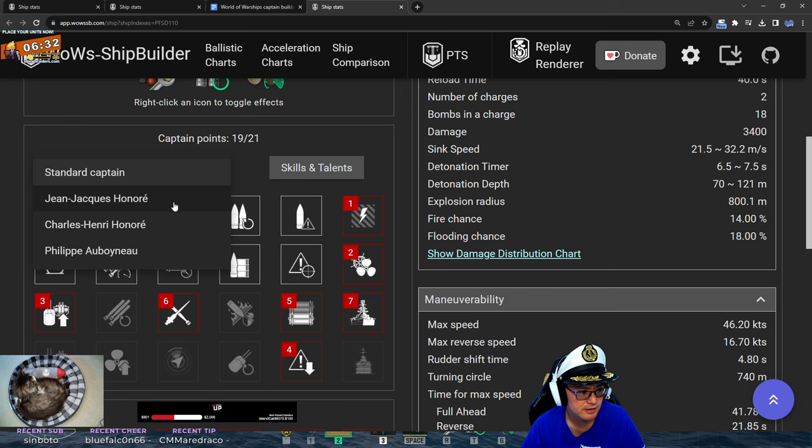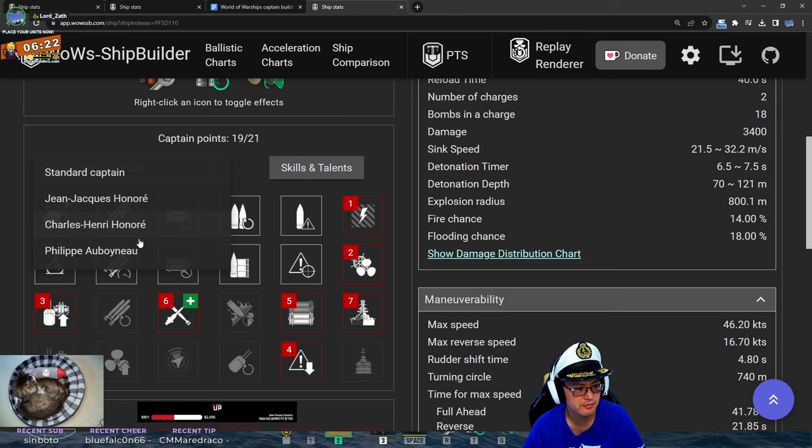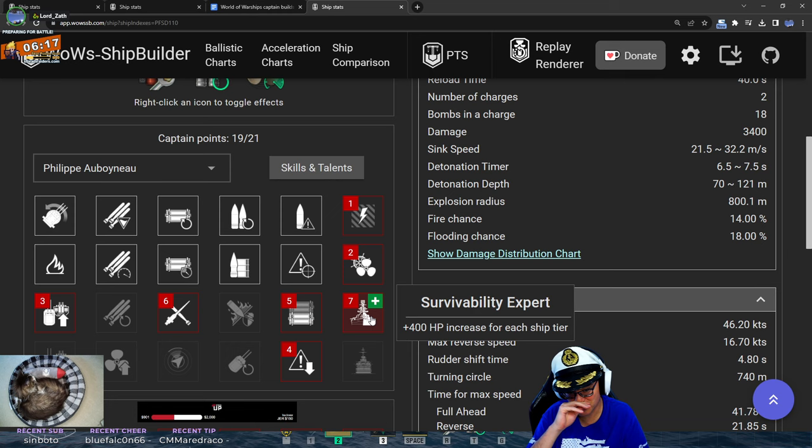Big O's not here to tell us if there's a special captain with this or not. But you can see that if he's running Honoré, he gets a buffed Adrenaline Rush. And if he's running Abanyu, he gets a buffed Survivability Expert. Personally, I would probably run Abanyu on the French Destroyers because Abanyu gets that special talent that procs every time you cap a capture point — you gain an extra 1% on your fire chance. That's kind of nice.